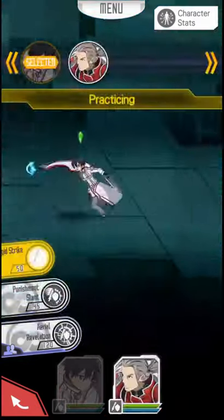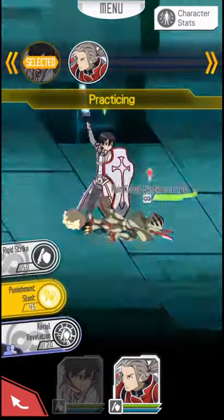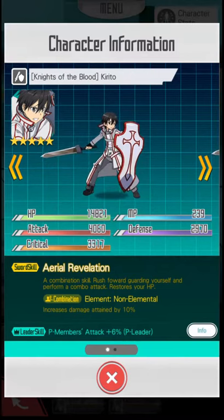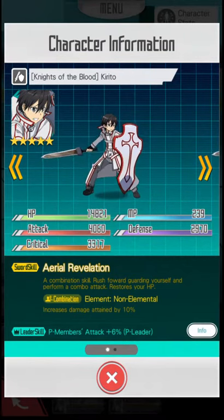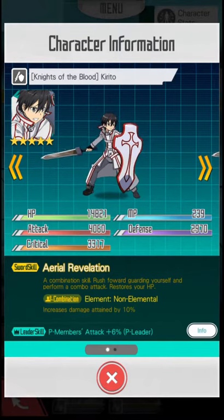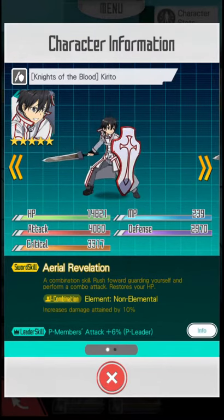Next, let's look at Kirito. Rigid Strike, same thing. Punishment Slant. Knights of the Blood Kirito: 14.8k health, 239 MP, 2.9k defense, 4,000 attack, and 3.3k critical.